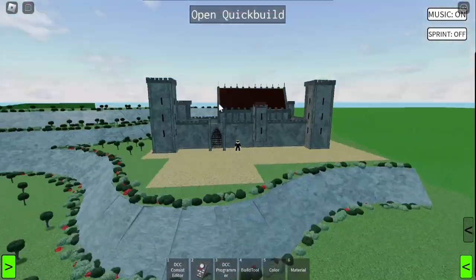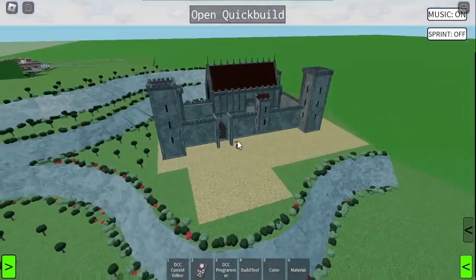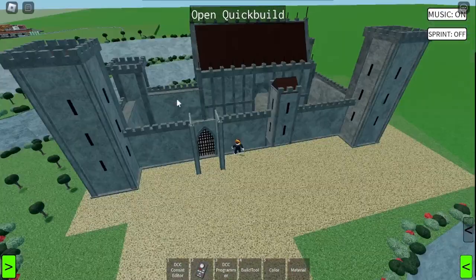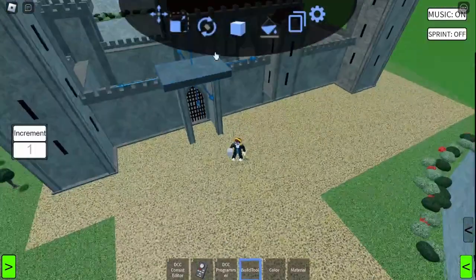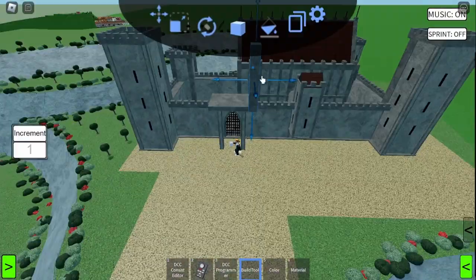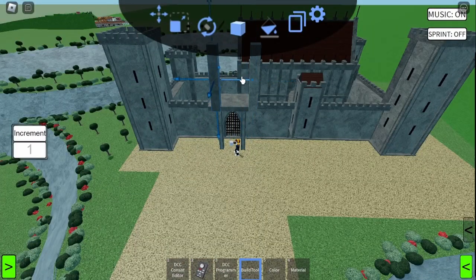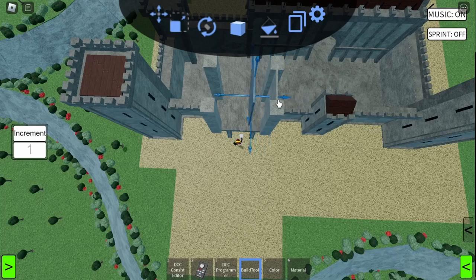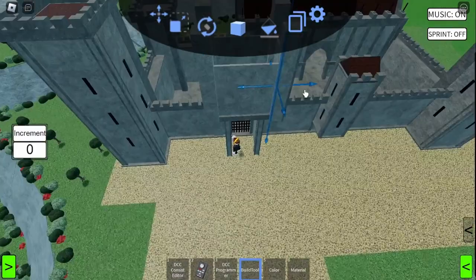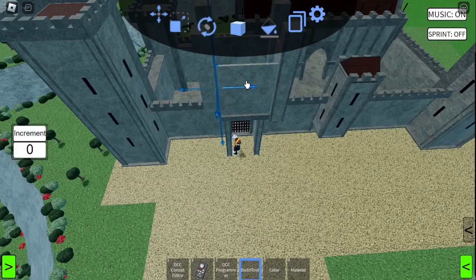Now moving swiftly onto this front section, I want to build a really nice big main tower. The first thing I want to do is make this area a little bit larger up here, so I've just brought this slab up to act as a base for this tower. I'm going to add a turret at each of the four corners and make sure they've got walls in between them, however I don't want them to come up all the way. Now we need to put a border on each of these four turrets.